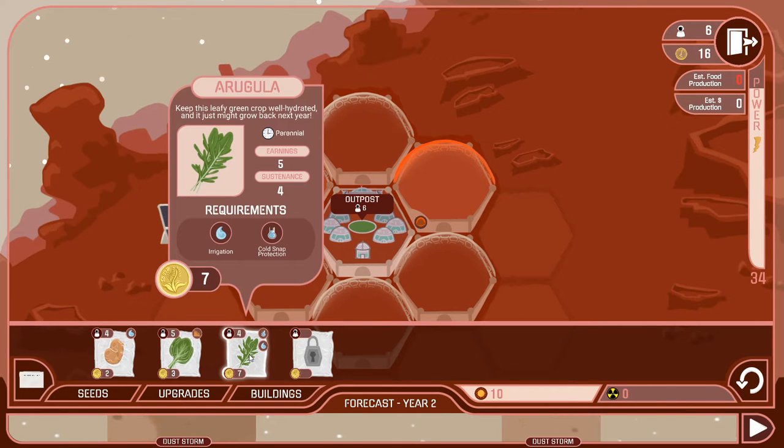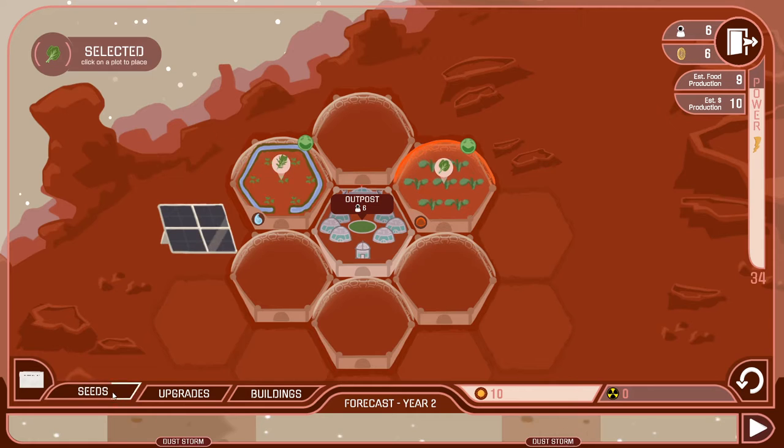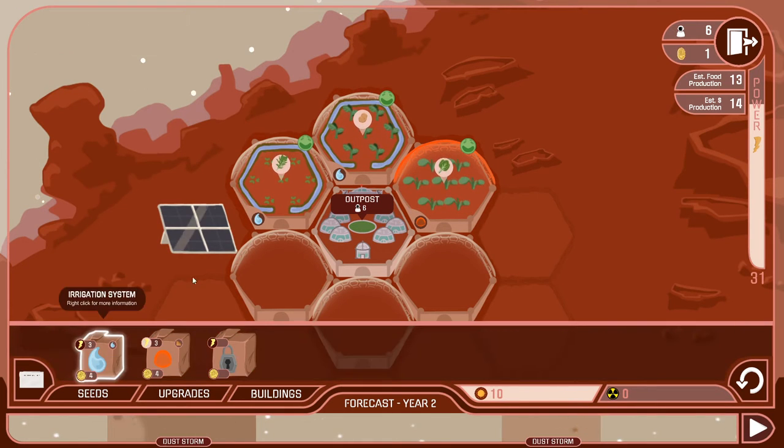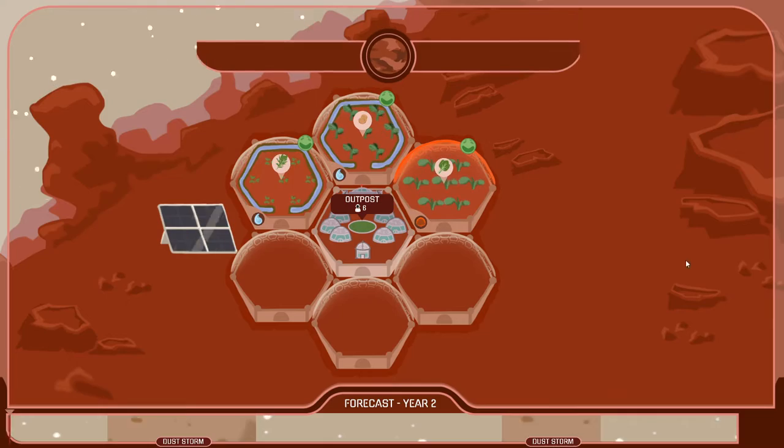We have arugula here. Arugula is perennial so I only have to plant it once — it's going to produce every year. The earnings are five and sustenance is four. It requires cold snap protection, but notice we don't actually have any cold snap this year, so we can just place it. I'm gonna place it over here and it's happy as you can see. I don't have enough money for another one, so we'll place spinach over here. We have six gold left — enough for potatoes with an irrigation system. Because it's adjacent to another irrigation system it costs three instead of four, so we still have one gold left.